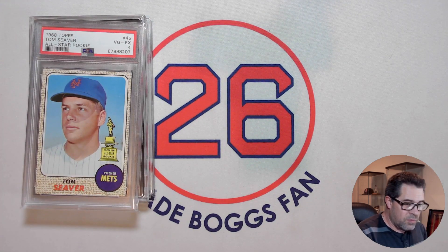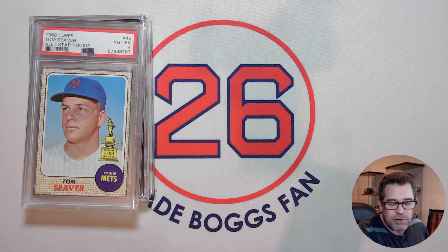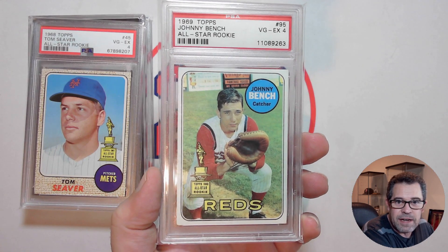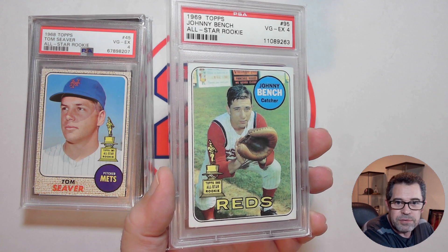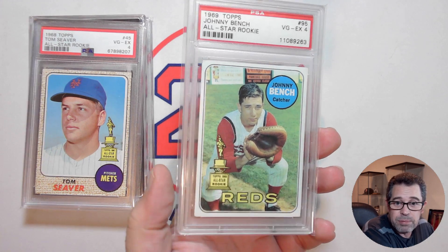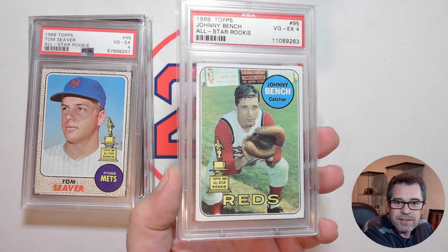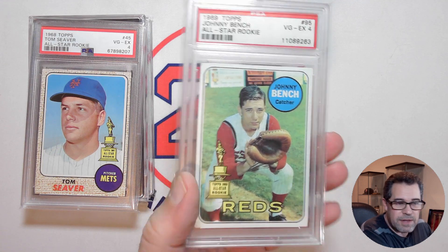The next one is another that I prefer over the player's rookie card — it's a multiplayer rookie card. But this is the 1969 Topps Johnny Bench. Just love that pose. The card would look good without the Rookie Cup logo, but it just adds something to it. Just love that Johnny Bench.